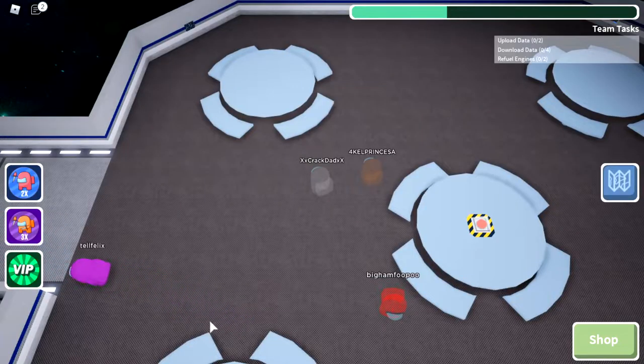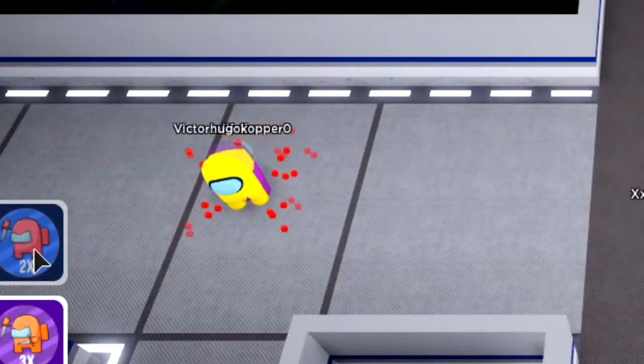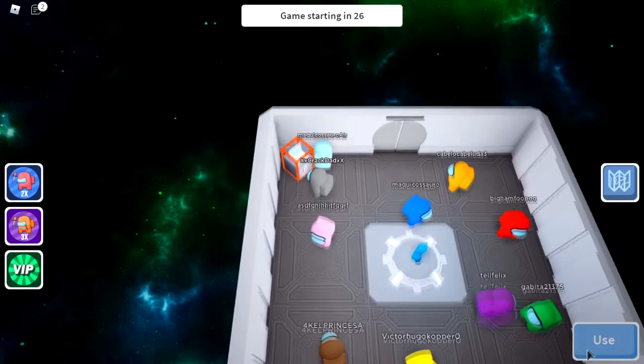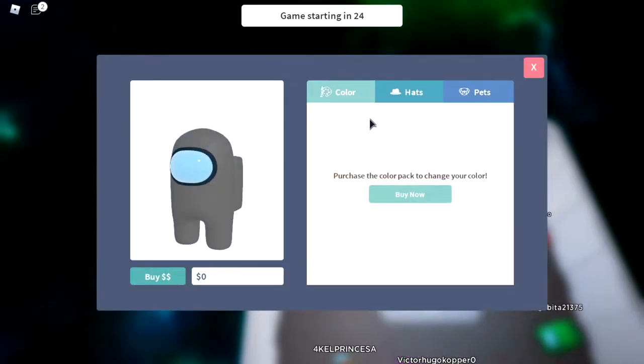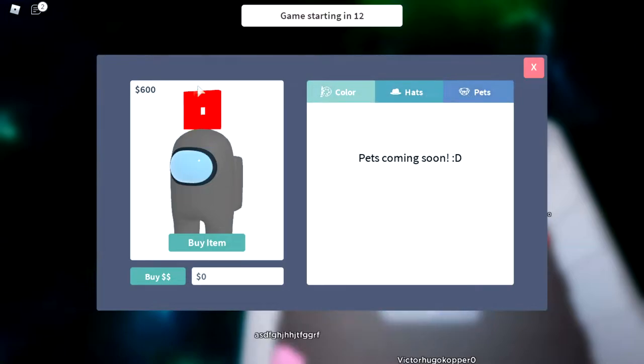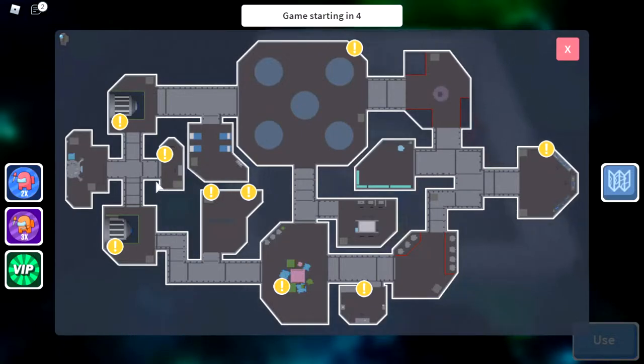I'm excited to play another Roblox Among Us knockoff. So we are now in a game and I'm a ghost right now because I think I joined into the middle of a game. The imposter just won. I can customize my guy — purchase the color pack to change your color. No thanks. 600 is quite a bit. And here's the map — wow, there's actually a lot of detail in this, that's crazy.